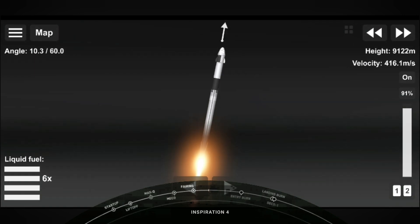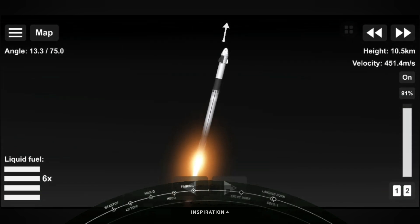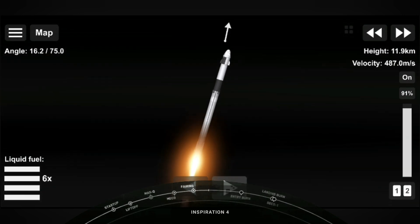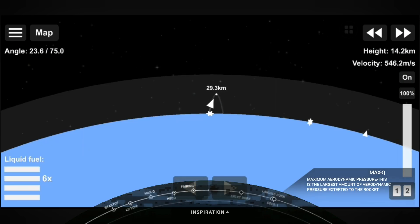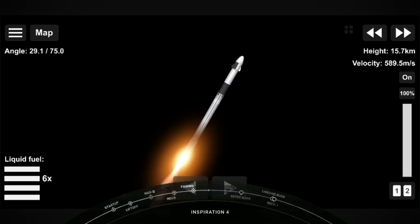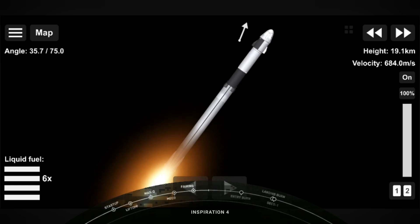We're in nominal flight. It's supersonic. Stage one throttle up. We're through the period of maximum dynamic pressure. We're throttled back up. And one Bravo — that call out from SpaceX is one of the abort sequences, but that is a nominal call. Everything continues to be good.